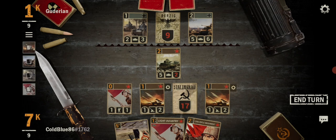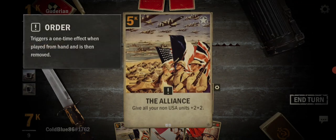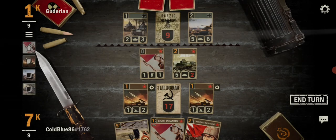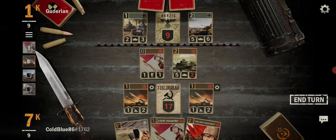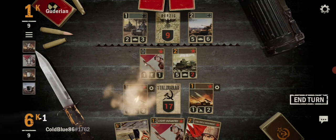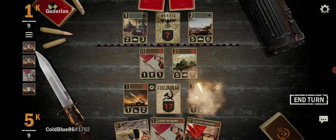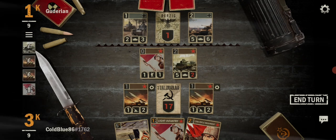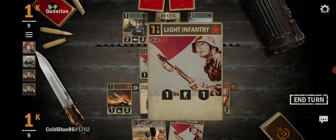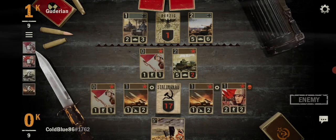You have all your non-US units plus two, plus two. Eh, I don't really have any. Attack. Oh, he's so close. I'll put you down and you down. Now that's all full — end my turn.